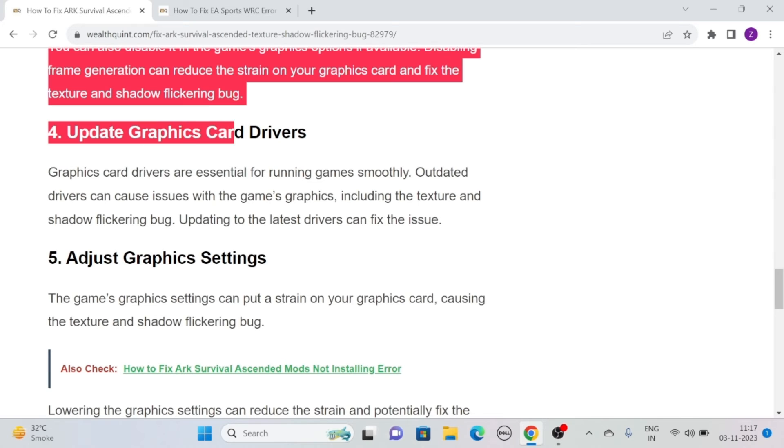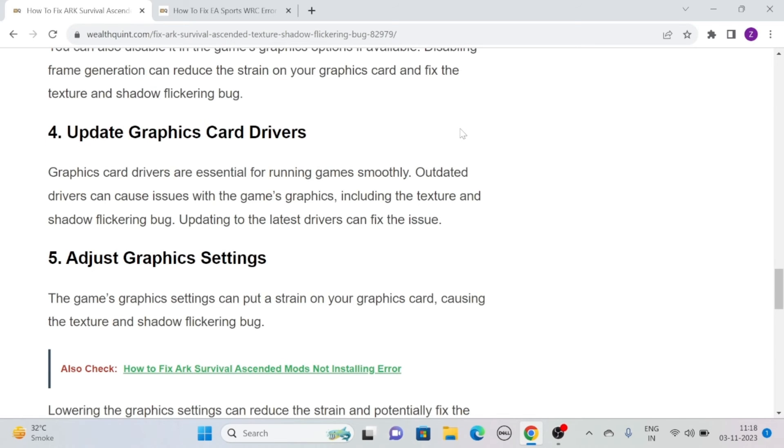Solution 4: Update Graphics Card Drivers. Graphics card drivers are essential for running games smoothly. Outdated drivers can cause issues with the game's graphics, including the texture and shadow flickering bug. Updating to the latest drivers can fix the issue.